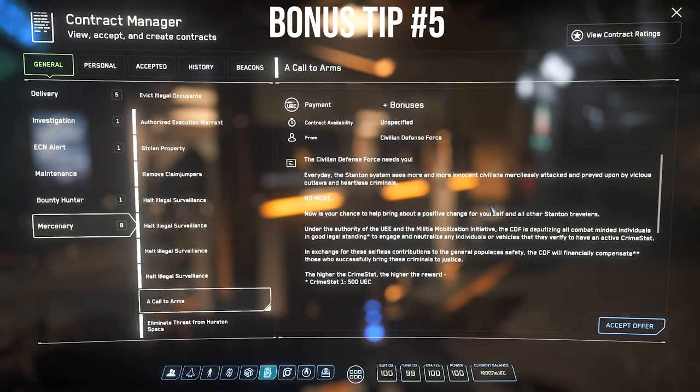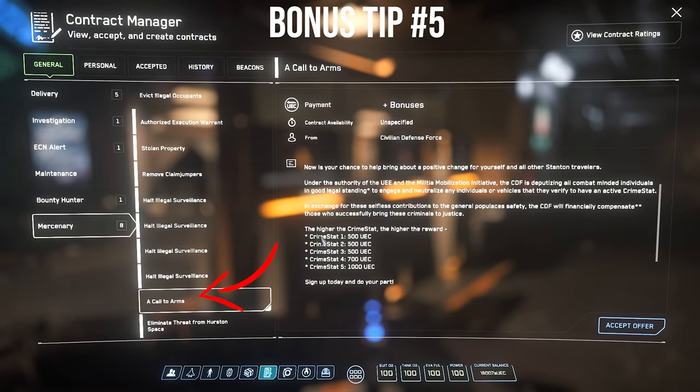In your Contract Manager you can accept a mission called Call to Arms, found under Mercenary. For every player or NPC with a crime stat that you kill, you'll be rewarded extra money.